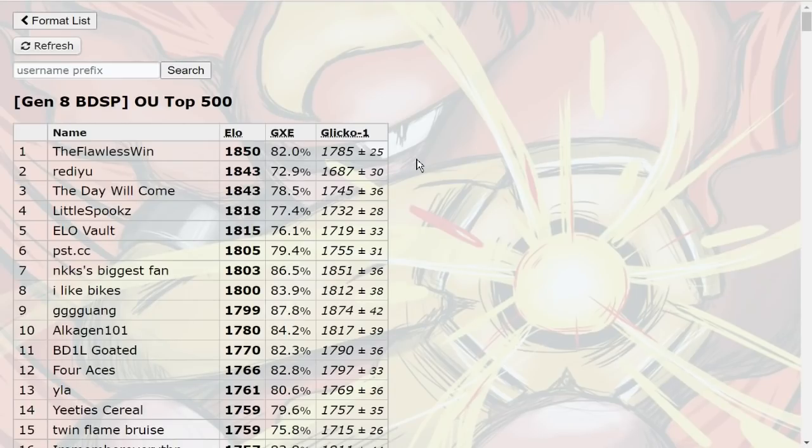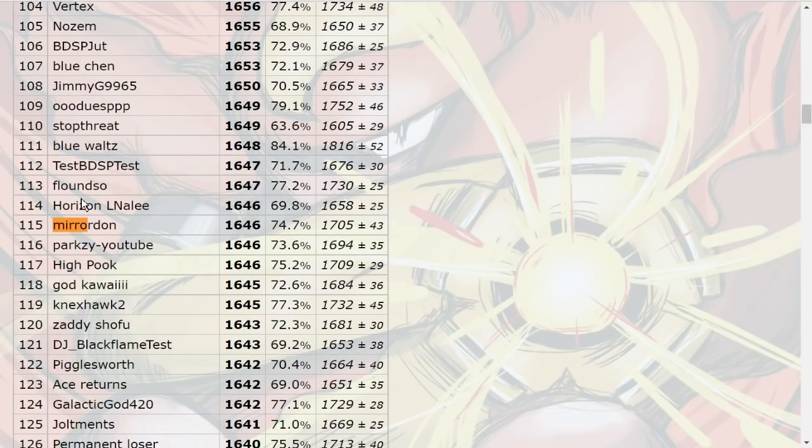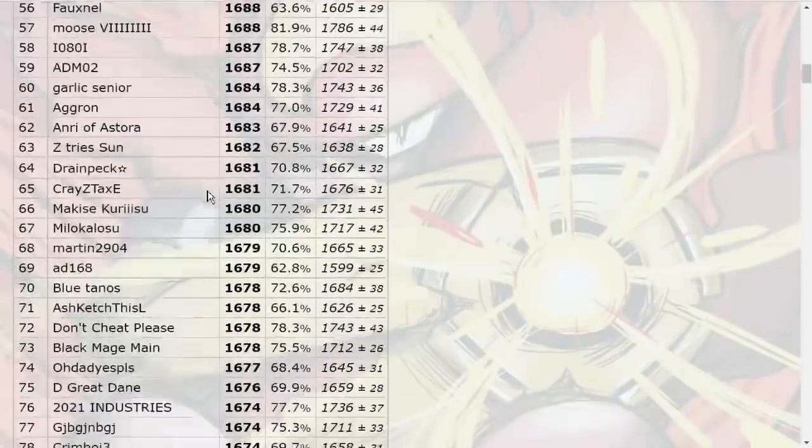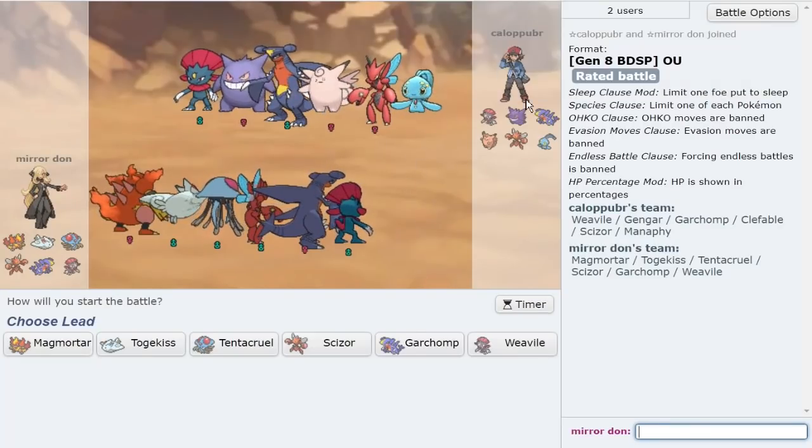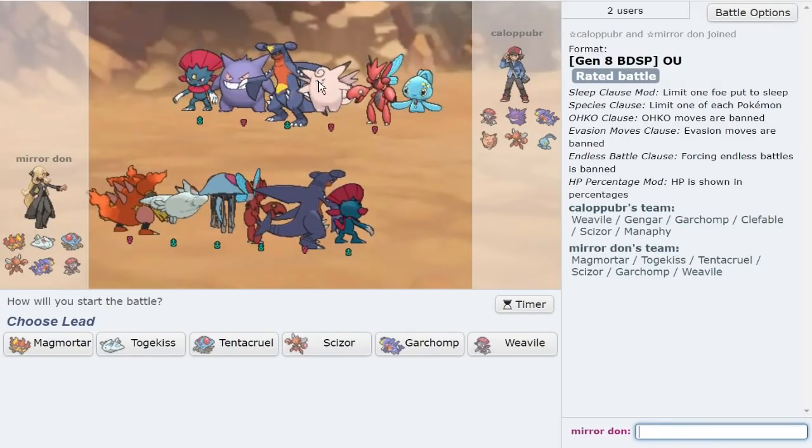Let's see where we are — number 115! Why wasn't it showing up before? That's cool. Magmortar didn't get to come out in that game, but this is more of a Weavile game for sure. This is actually a very threatening game — Manaphy is a problem.